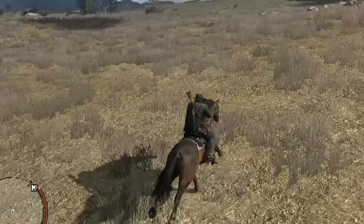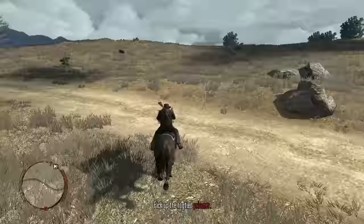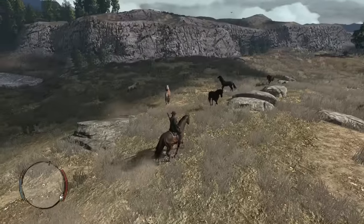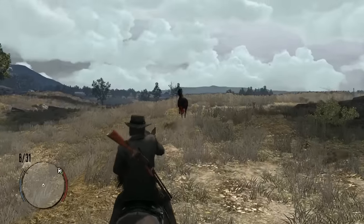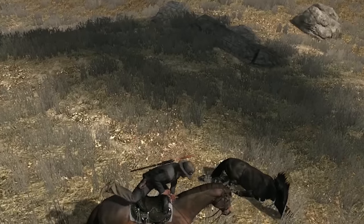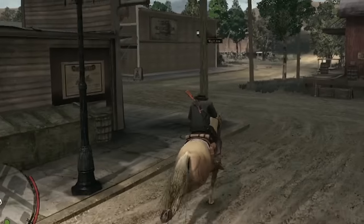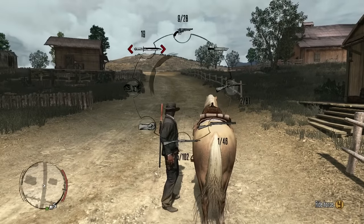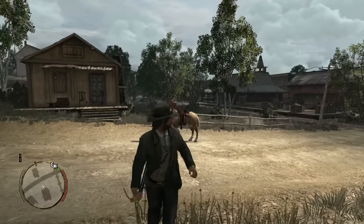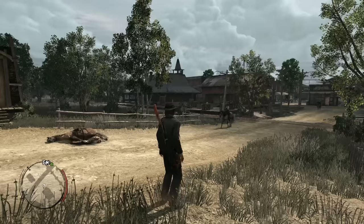The American Standard Bred should be somewhere out in West Elizabeth - it's like a pitch black horse. Oh, is that it? I think that's it. Oh my god, come here you beauty. Get back here. I'm so sorry. It's such a beautiful horse. Last horse in the game: the Kentucky Saddler. Oh wow, look at this beautiful golden steed. I want this last horse to go out with a bang - I'm tired of just shooting them in the head, it feels distasteful. So that's all the horses in the game.